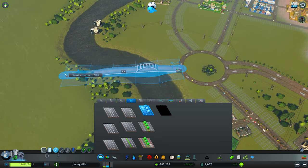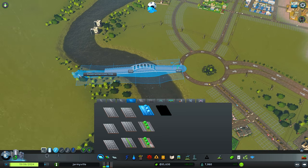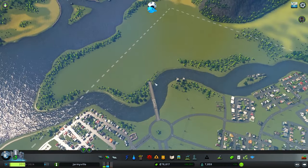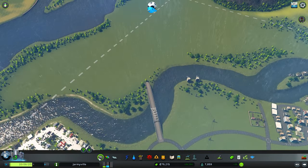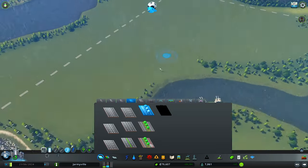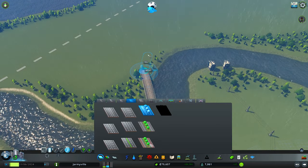Here comes our first bridge. Streets in Cities Skylines are expensive! And now we're officially connected to this side of town, which is pretty gnarly because we're expanding more and more. We have offices and a whole lot of stuff — how exciting is that!